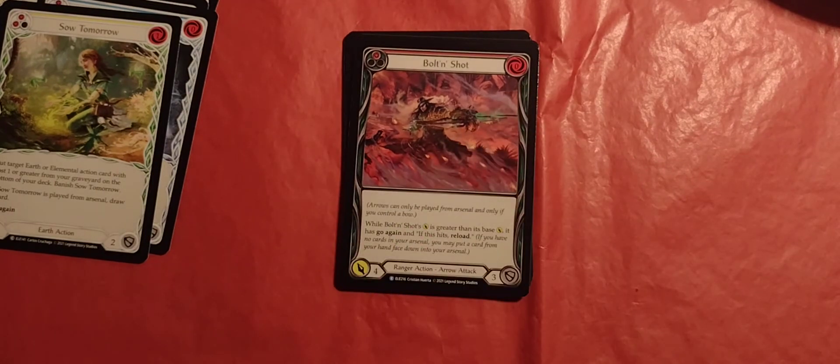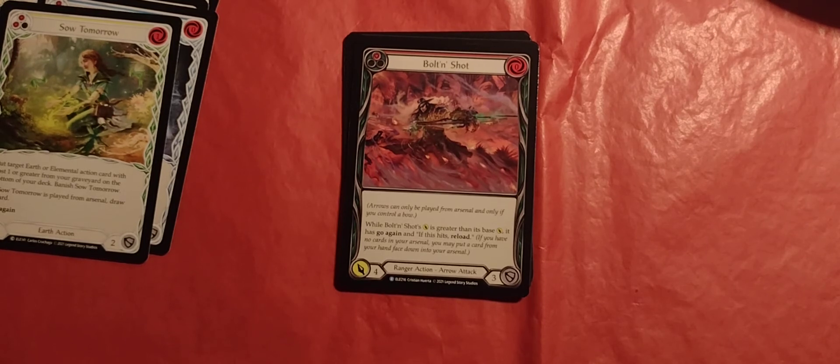Bolt and Shot. One pitch, zero cost, red. Ranger action, arrow attack, four damage, three defense. Arrows can only be played from arsenal and only if you control a bow. When Bolt and Shot's attack is greater than its base attack, it has go again and if it just hits, reload. Reminder: if you have no cards in your arsenal, you may put a card from your hand face down into your arsenal.